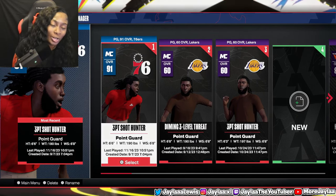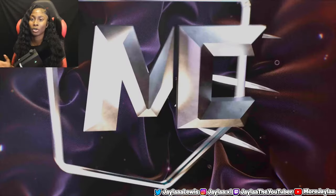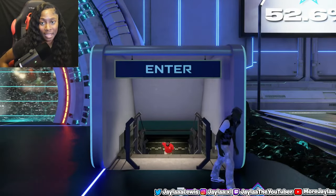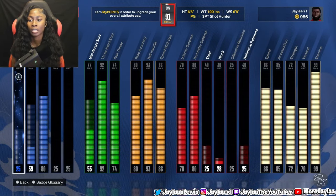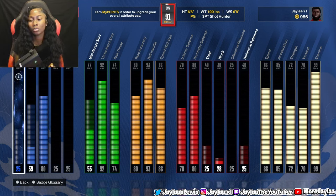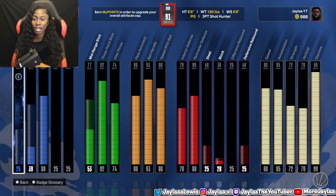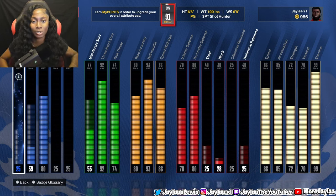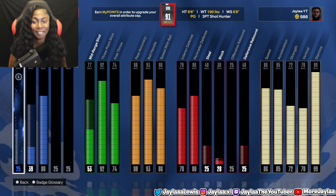In today's video we're finna go crazy on the six-foot-six three-point shot hunter. If you guys aren't familiar with my build, let me show y'all real quick — 190 pounds, 6'8 wingspan, point guard, three-point shot hunter. This build can do just about everything: he can dunk, shoot, dribble, play solid defense. The build video is on the channel and I'll link it in the description.